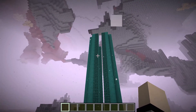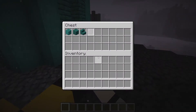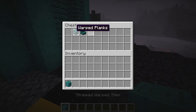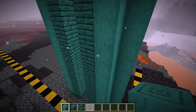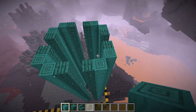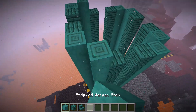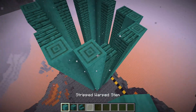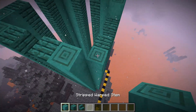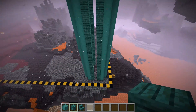Now that we've got this whole tower established — very, very tall and cool looking — we're going to get the next four materials: stripped warped stem, warped planks, warped stairs, and white stained glass pane. We'll actually want to go up a total of 26 in the end. The way you'll know if you got the height right is the next part — if you do it exactly right, you should get the same amount of blocks as me.